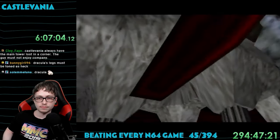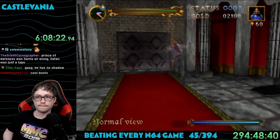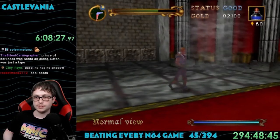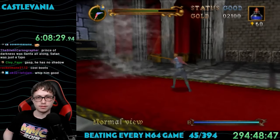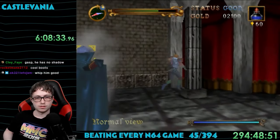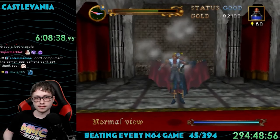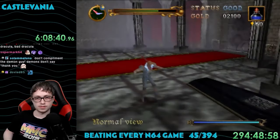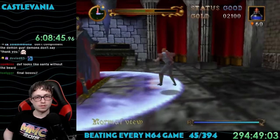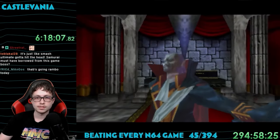After one final staircase, I was in Dracula's lair. A large coffin blasted itself open and he showed himself — not much dialogue, he just immediately attacked. This fight is pretty wild. He teleports all over the room with many different attacks: fire breath, pulling you in with a vortex, and a big earthquake pulse. If he pulls you in, he starts feasting and it basically fully heals him. Hitting him in the body barely hurts him, but jumping and hitting him in the face does big damage. I won on my second try — not too hard at all.